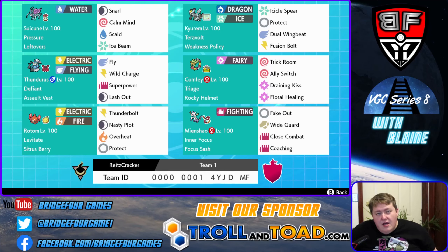We have a Kirin Black with Weakness Policy as our restricted. The reason we're using Weakness Policy is because we're going to be able to self-proc it with Comfy using Draining Kiss, and then it also has Floral Healing, Trick Room, and Ally Switch to provide that supportive help. And then we also have Suicune with Snarl, Scald, and Ice Beam.